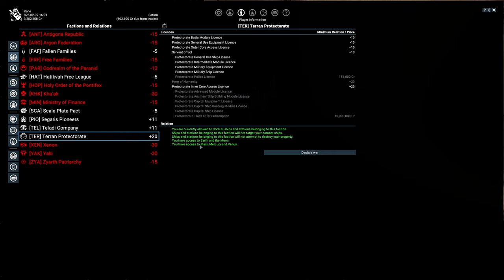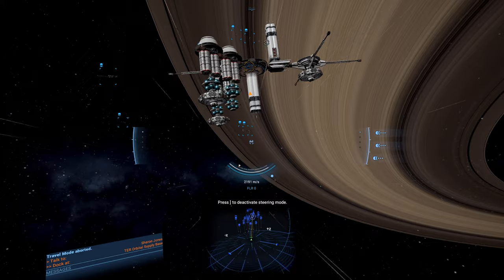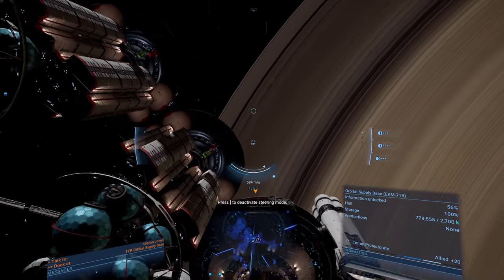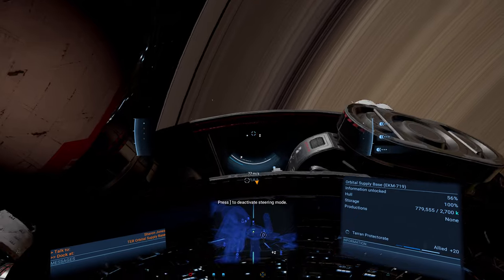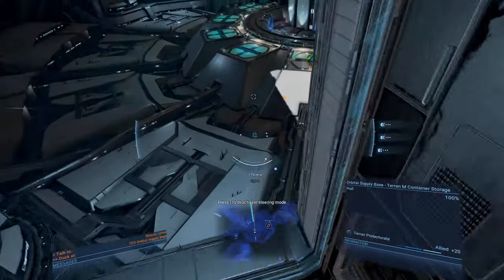It says because of my relations, I already have access, so you might be able to go there without claiming this. But I might as well get the license anyway. If your rep drops below that level, you will lose access temporarily to that area — they're not going to be too happy when you run through.